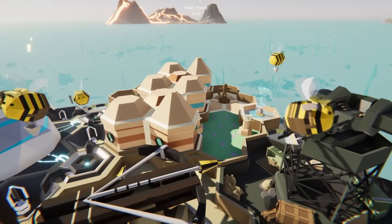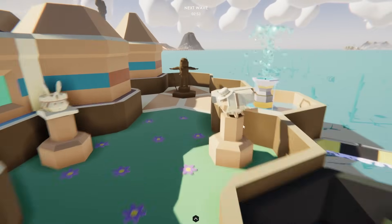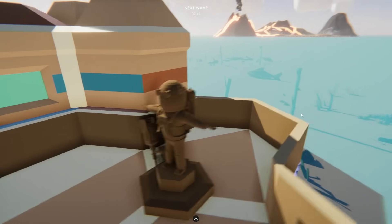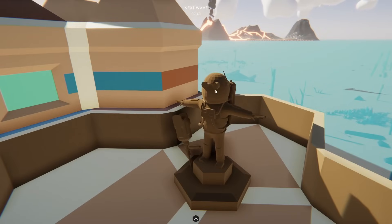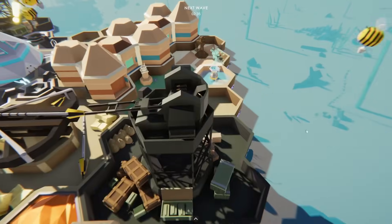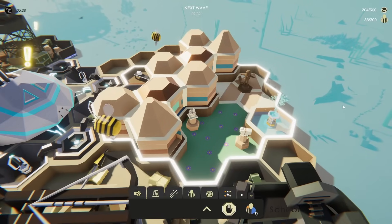Oh look at this — it's got a little courtyard. Is that a mobster bee? What is going on here? What is this? I don't know what sort of statue this is supposed to be, but all it needs is a sticky note. That is amazing — I love that so much. Let's just go ahead and queue up some builder bees.